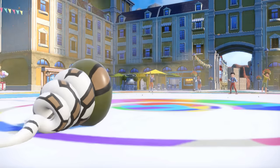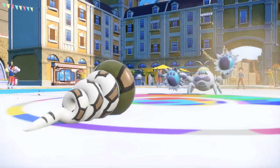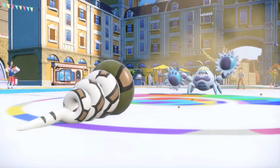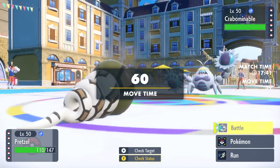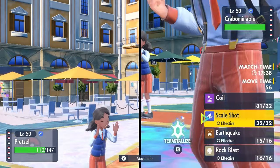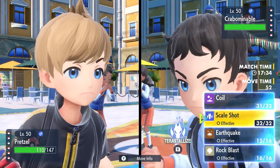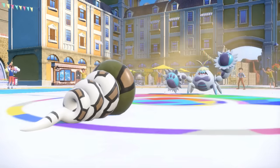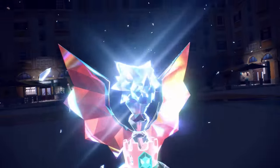We're chilling in the sandstorm without going for Tera — I don't take any continual damage. They bring in Crabominable, which gets tangled up in Sticky Web. I'm worried about taking an ice attack, so I go ahead and bust out Tera Dragon. You may think I'm a snake, but now we're going full dragon snake. I want the extra STAB boost on Scale Shot.